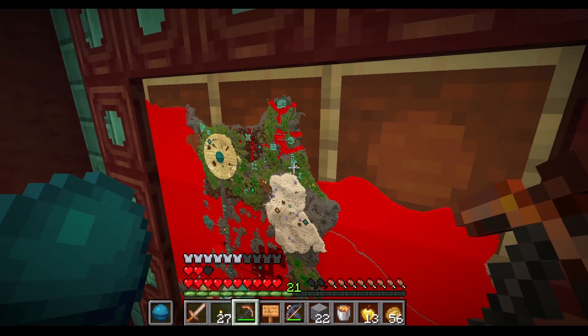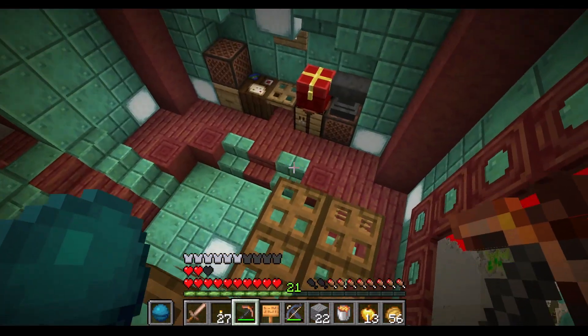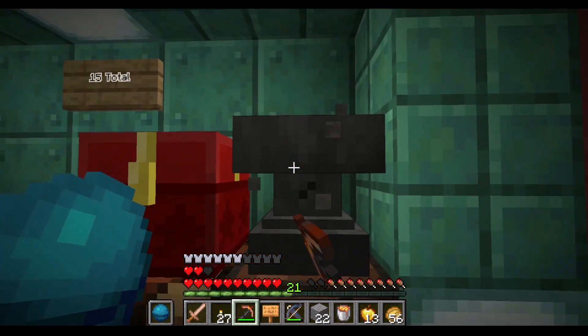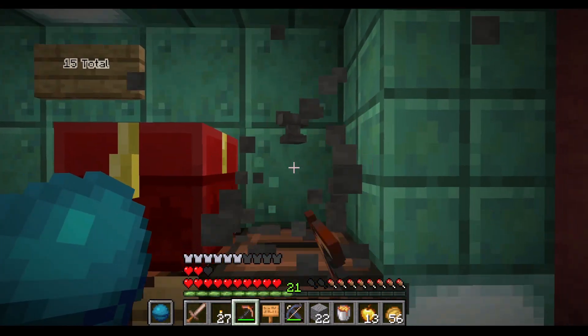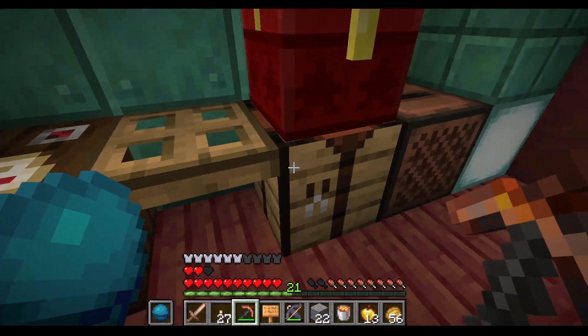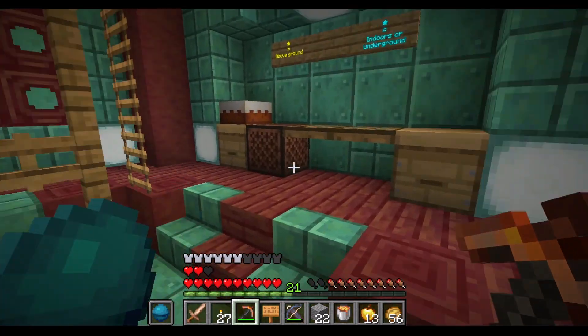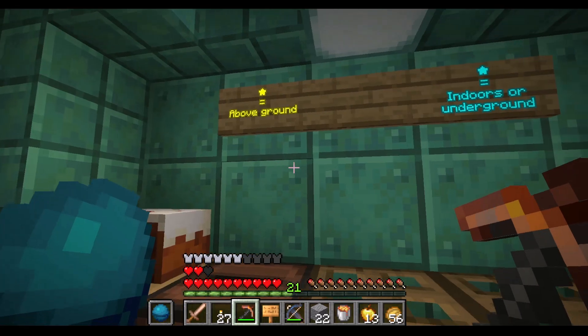Let's get closer. There's an anvil — I will take this one. Thank you. And the paper — empty map. Some wood, I will take the wood. And a compass. Crafting bench — all good here. Cake. Thanks for the cake.